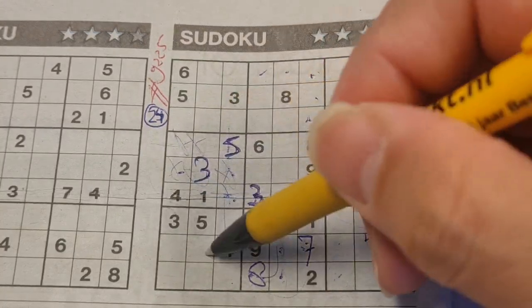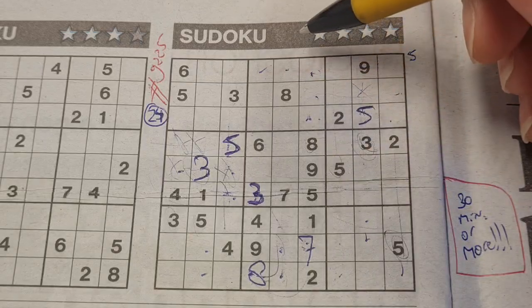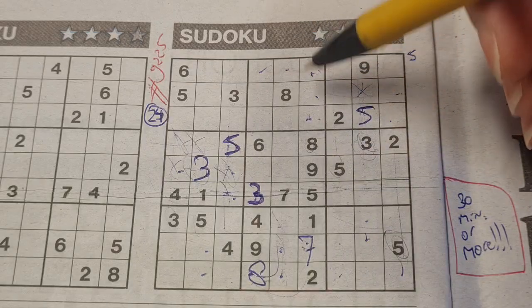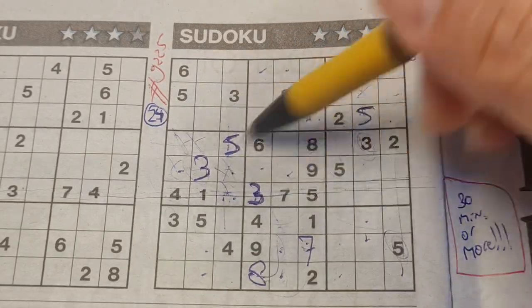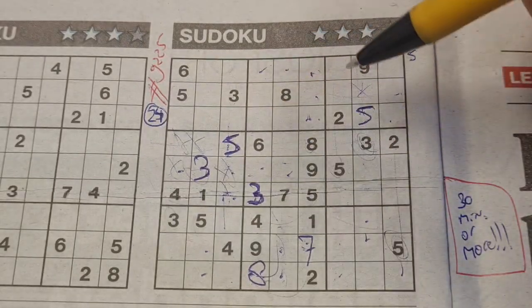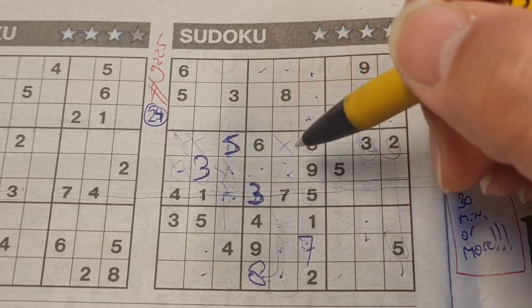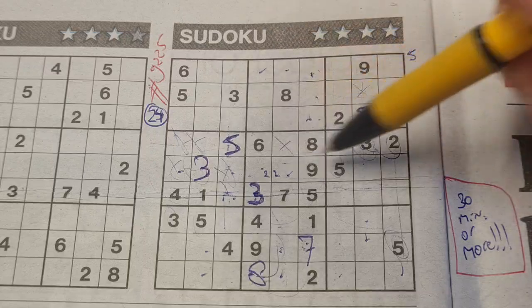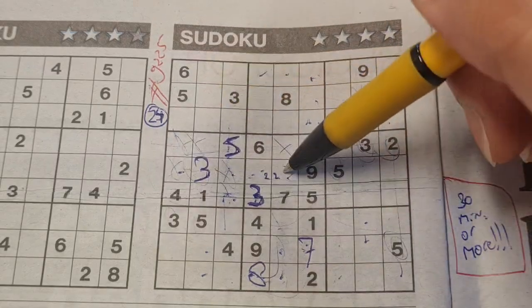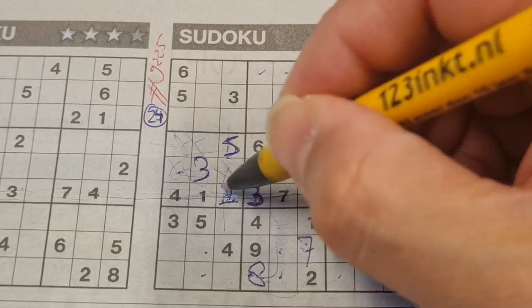Six, six, six — two, two, two. In this big square we have three missing numbers, one of them is two. We have a two in this box — no two in this box, so the two could be here or there. We have two in this row and two in one of those two boxes. In the row below, the only place left: two should be here.